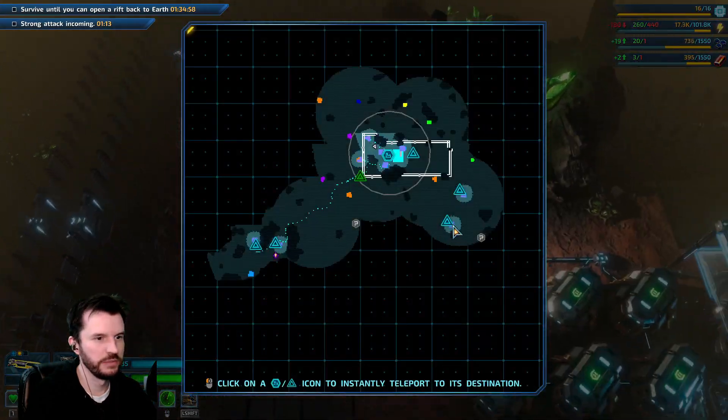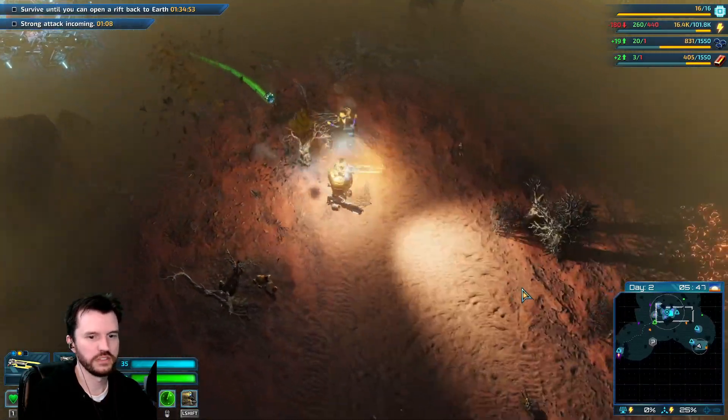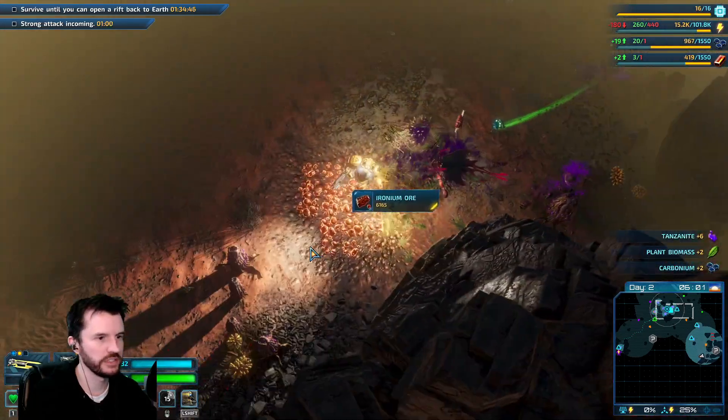I can drop down a whole bunch of sentinel towers last minute, once I figure out where they're coming from. It's just so much easier dealing with the mush pits with this.